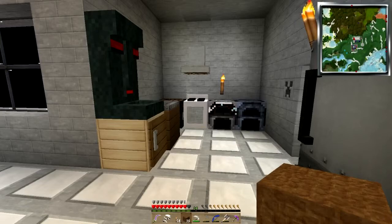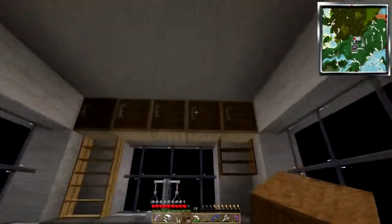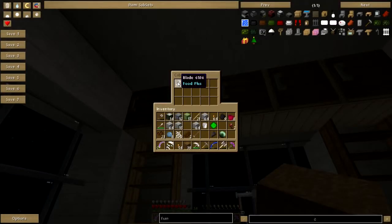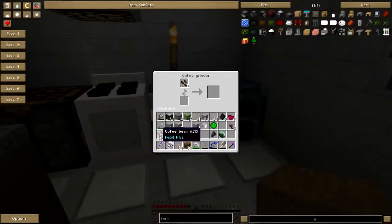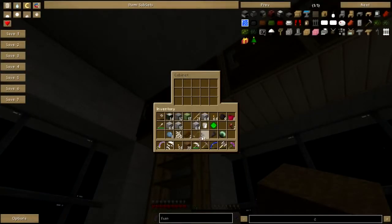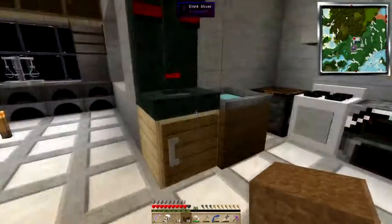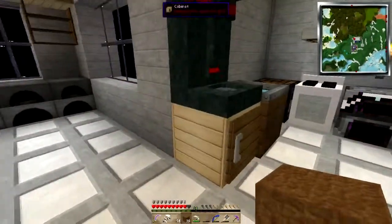Hey folks, welcome back to Attack of the B-Team. So this is our kitchen so far - it's still got some work that needs done. There's nether wart, there's coffee, there's some extra blades. I've got some more coffee in the grinder, I think. Let me just throw all this in there, grab a fresh blade, and grind them up.